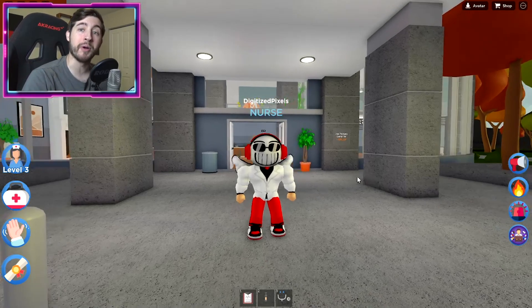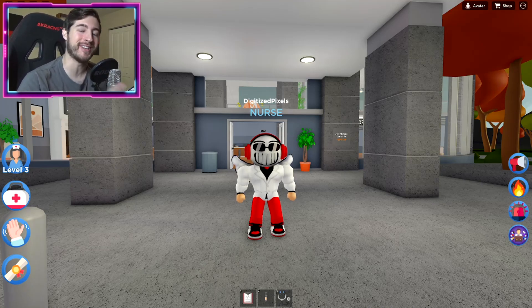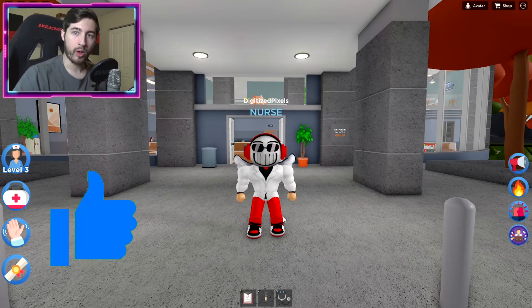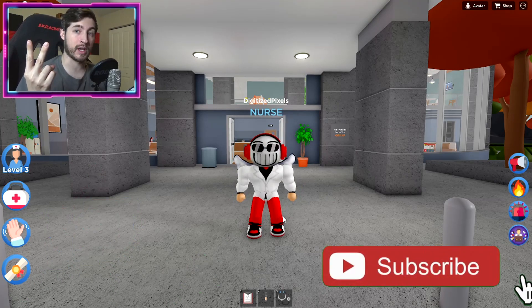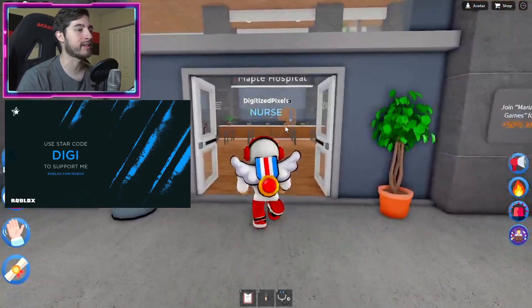Hello everybody and welcome back, my name is Digi and today I'm gonna be taking care of you. I'm gonna be showing you guys how to get the badge called Toasted — that's right, let's go get a little hot in here. To get this badge is gonna require two people: one person to move something and the other person to get toasted.